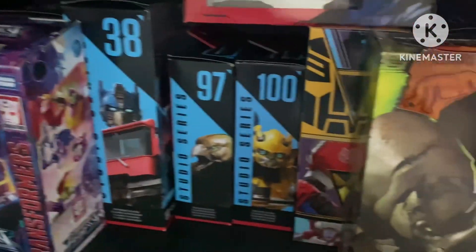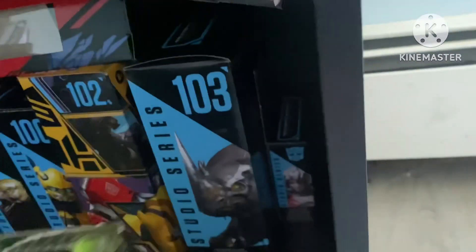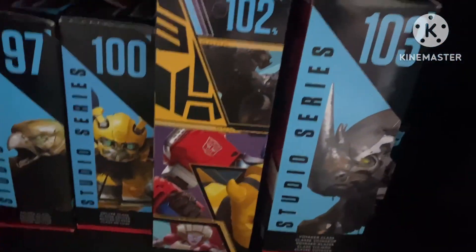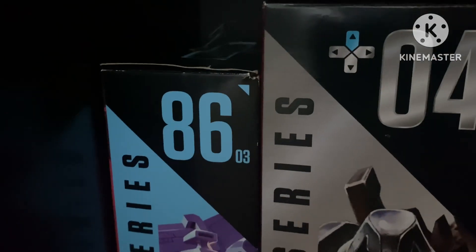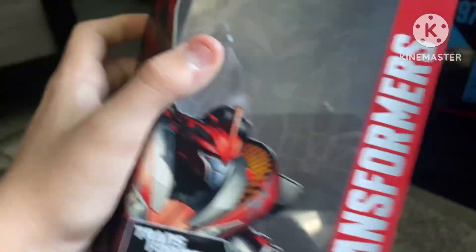Starting off at the very bottom shelf, I have some in-box figures. We got Legacy, Studio Series, Mainline, and all that. I tried to number them in numerical order. You may be wondering why this isn't at the very back — it's because it's 03. And then RCS doesn't have a number. I also have the Red Series Knockout and Optimus Primal.